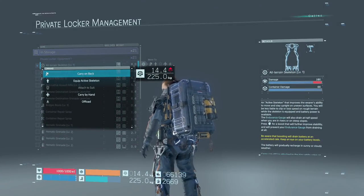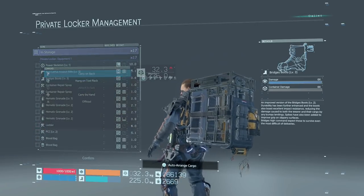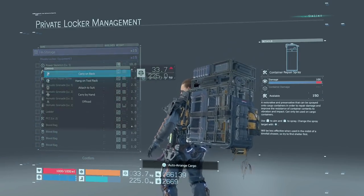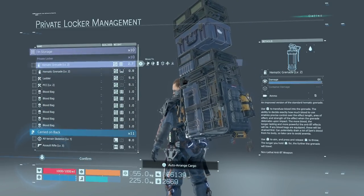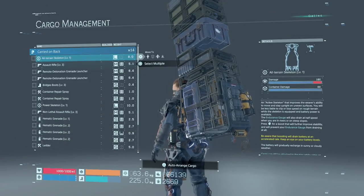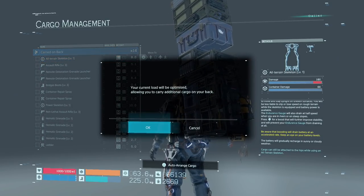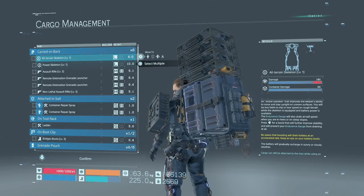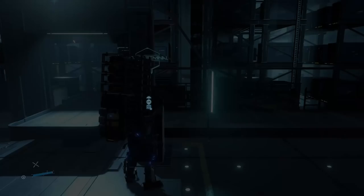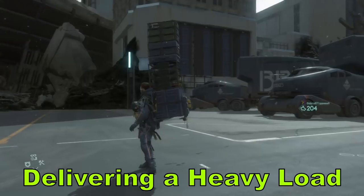At first I was throwing everything onto my back, then transferring one thing to my left arm, right arm, boot clip, grenade pouch. All you have to do is hit the triangle button and auto arrange your cargo. The system will optimize your cargo automatically, allowing you to travel faster, place more cargo on your back, and save a ton of time.